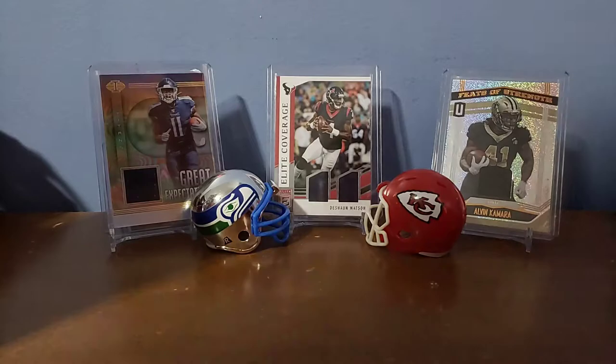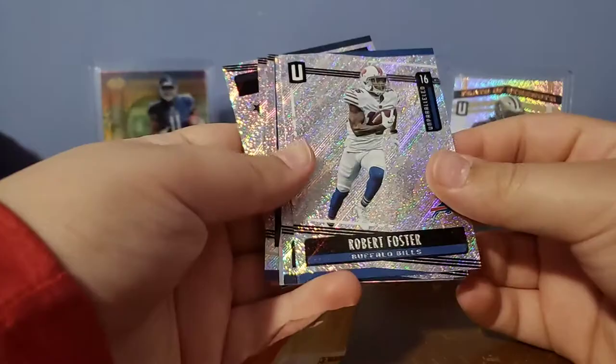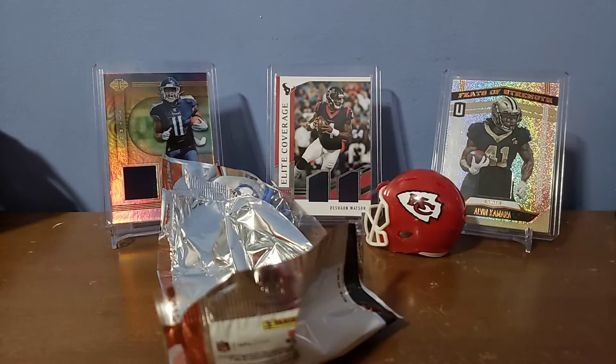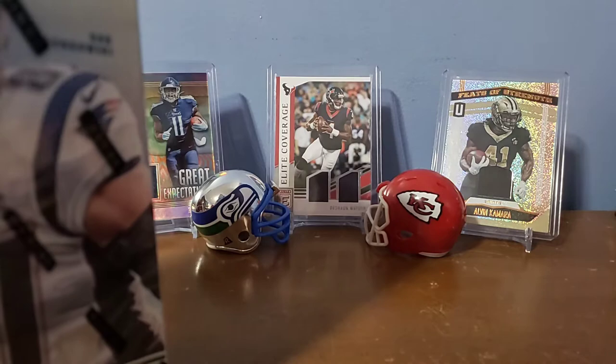Last pack, final pack. Robert Foster, Jalen Brown rookie, Penny Hart rookie — never heard of him — Adam Thielen, and Dak Prescott. It wasn't that bad. It's crazy how you didn't pull a hit. It's unfortunate. At least you got your cubic parallel — sometimes they could always go ahead and drip you up.